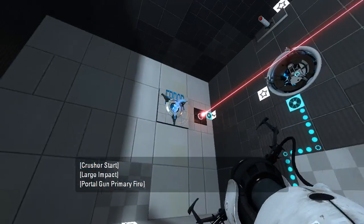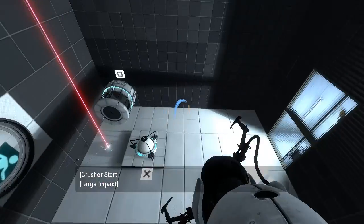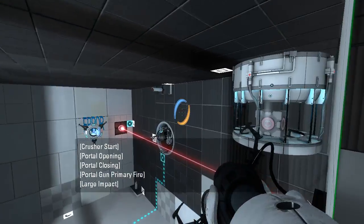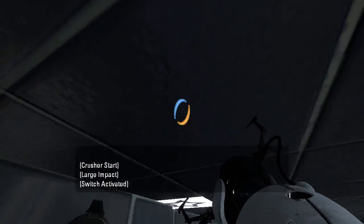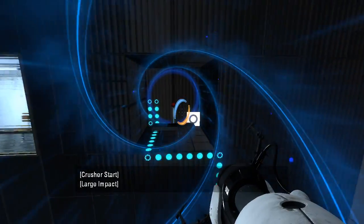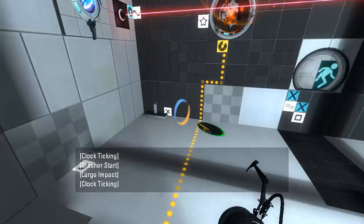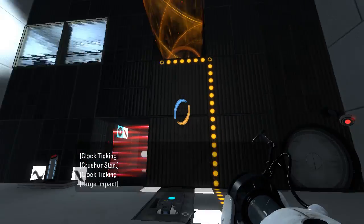That button can be removed, and that can be removed. Let's try pressing this — I bet that starts the funnel, right? Yeah, that starts the funnel. There we go. Once we go over here, we press this and it'll reverse us out so we don't get trapped. And what's the point of that? Why did I want to do that?